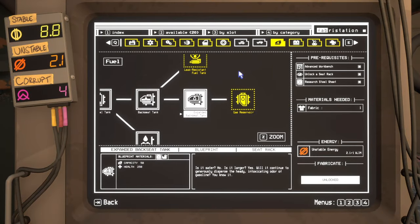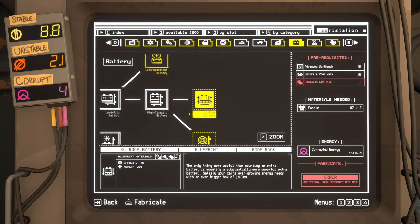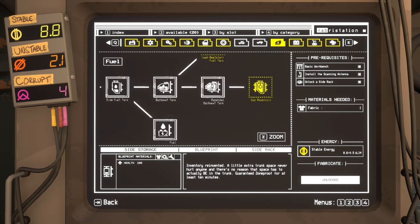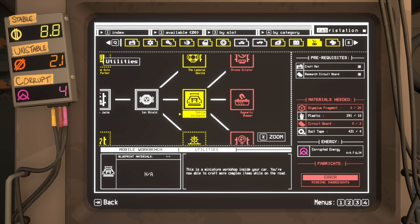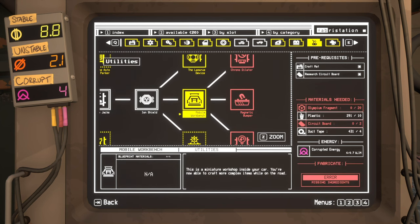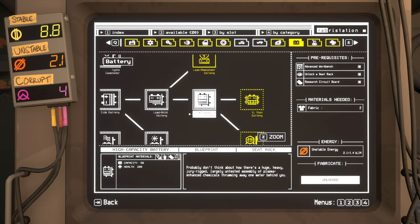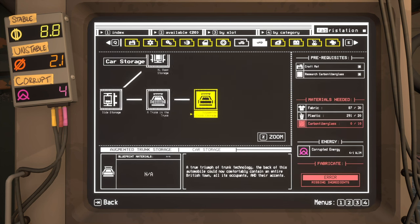I had to make a limbium fragment — gross. I had to make just a spare tire, and that felt pretty bad because it's way, way tiers behind. 10 carbon fiberglass for a true triumphant trunk technology — back of the automobile now comfortably containing an entire British town, all its occupants and their accents. I don't know, man, but 10 carbon fiberglass — alright, I'll do what I can.